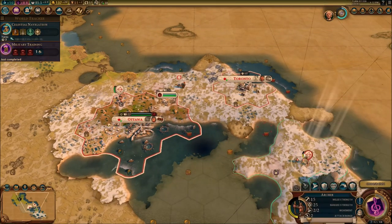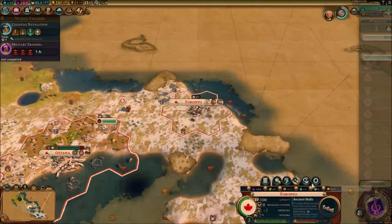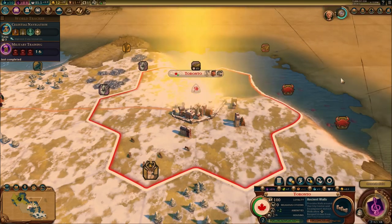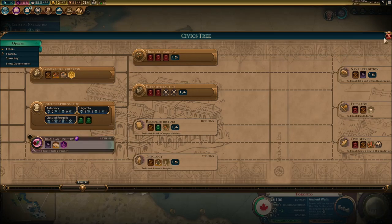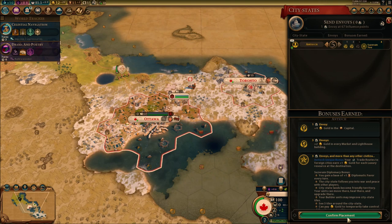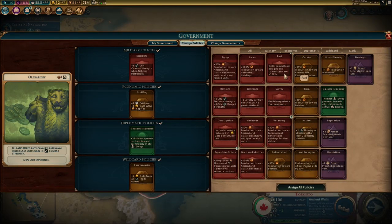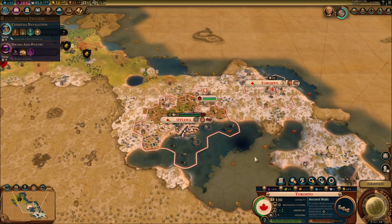I'm going to keep using my units for defense. I need the builder. Drama and Poetry is the only civic we can do right now — let's just do it. Got 5 envoys. 20 gold per turn still. All improved horses and iron resources yield additional resources per turn — I don't need that. I really need to keep the barbarian upgrade theme. Another city-state just got destroyed.